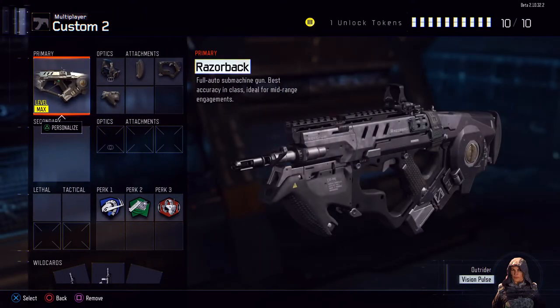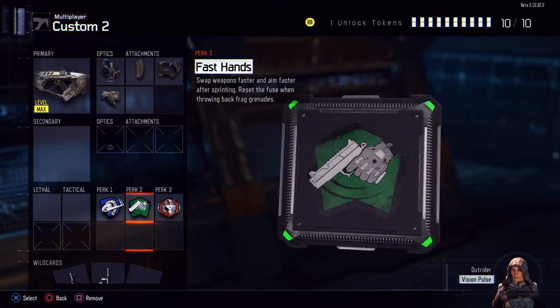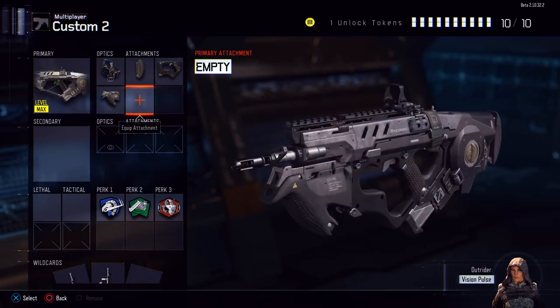Alright, so the second class I want to show you. This is also one of the best classes in the game. If you guys aren't using this, then you guys got to get on the bandwagon. It's called the Razorback. I'm using the reflex sight, the stock, the quick draw, and the grip. You guys could take the reflex off and then get a fifth perk if you go down to your wild cards — I would suggest that too, that's a really good class setup.